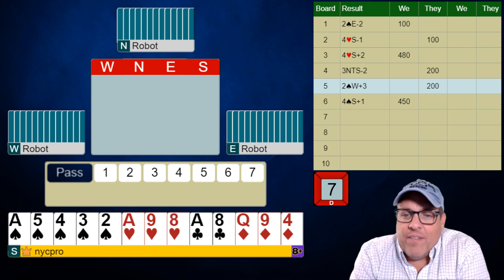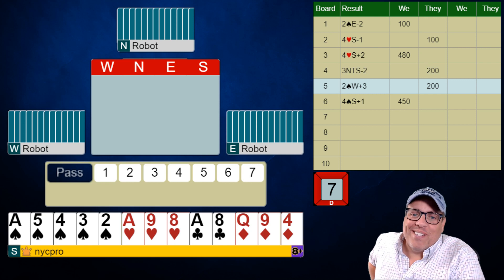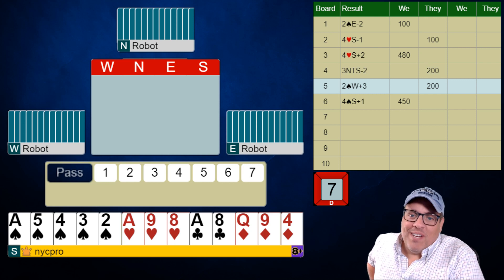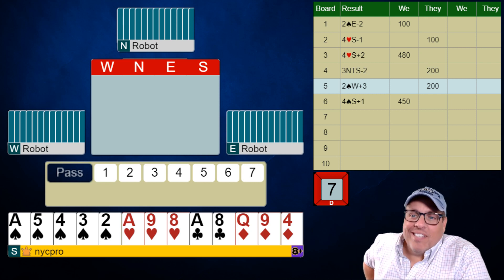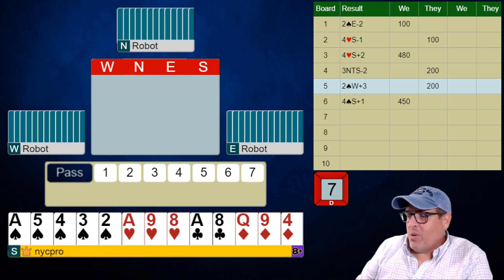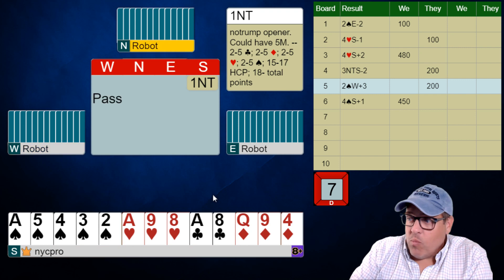All right, we're back folks for day four of challenge 40 with the robots. We are above 400 boards for sure because we played a couple of random challenges we didn't even number, so we are deep into this experiment. We are going to make our most normal bid that the robot will recognize. With this hand I'm going to stretch and open one no trump — I'm upgrading this. I have 14 points in a five card suit, I will do this.